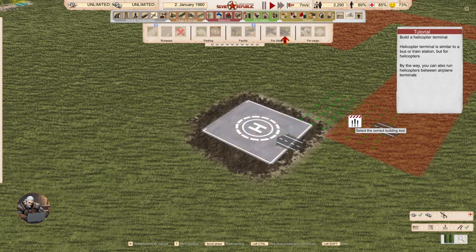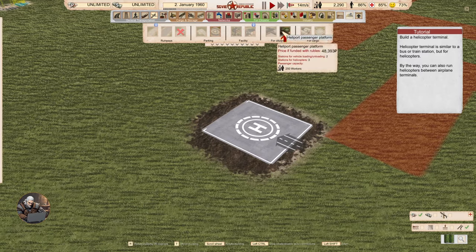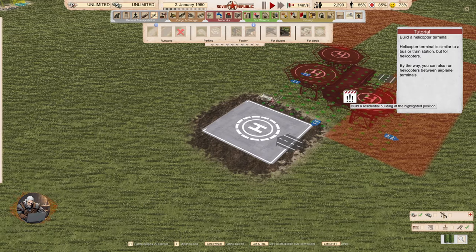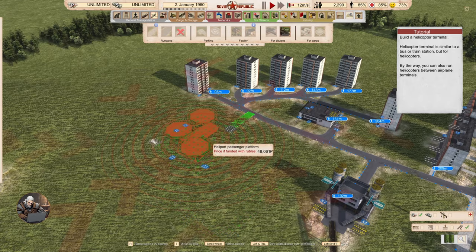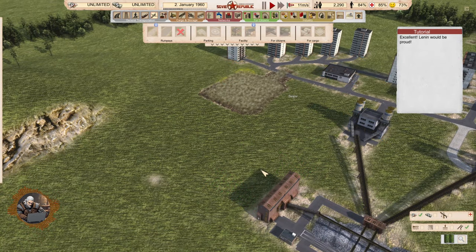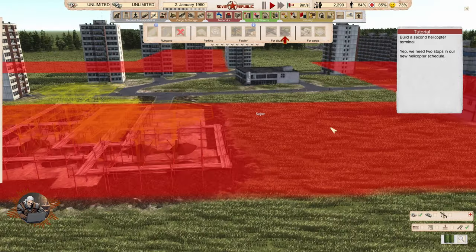Build a helicopter terminal. The helicopter terminal is similar to a bus or train station, but for helicopters. By the way, you can also run helicopters between airplane terminals — so between those parkings and the terminals.